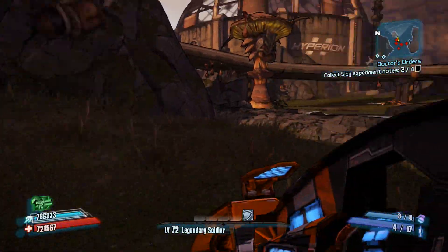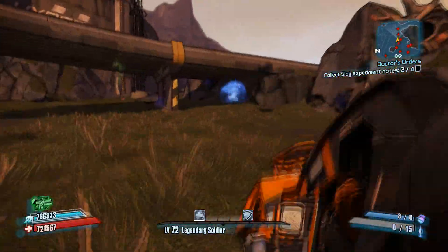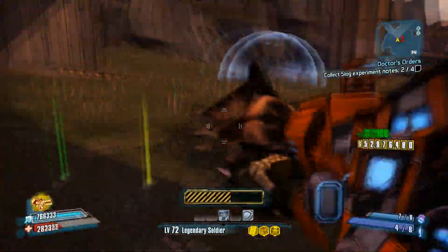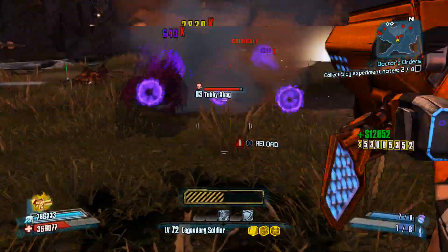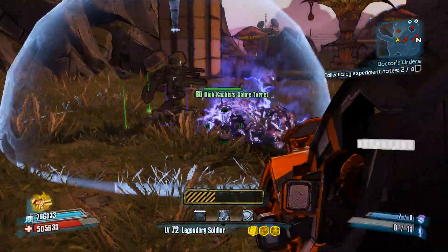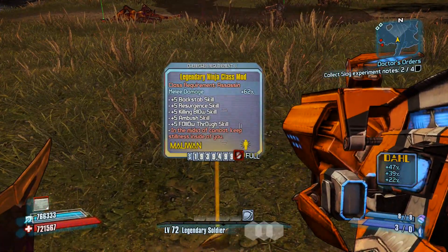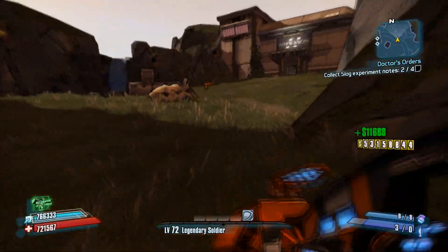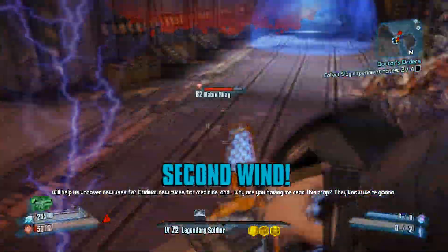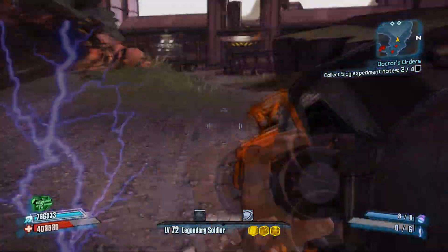Two bosses — Pimon and Tumba — will spawn during this route and they both have a chance to drop their own legendary items. Not to mention, along this route you also have a chance for Tubby enemies to spawn. Tubby enemies have a pretty much guaranteed drop of legendary gear — they are probably the best things you can farm. So keep your eyes out for Pimon, Tumba, and Tubby enemies while running through this area to get to the special farming room.